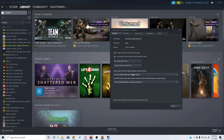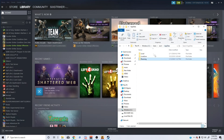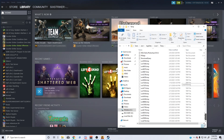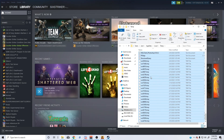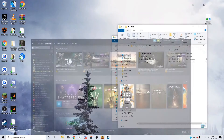Another step: go to the search bar and type %appdata%, then navigate to Local and find the Temp folder. This folder fills up with crash files and junk you don't need. Clear all of it — you'll see how much data is in there. Some folders you won't be able to delete, but do your best. Anything going to the recycle bin, make sure you empty that out too.